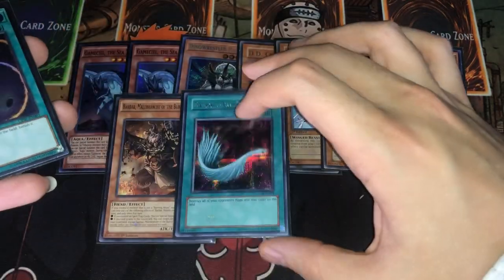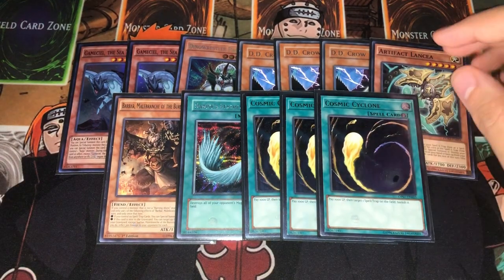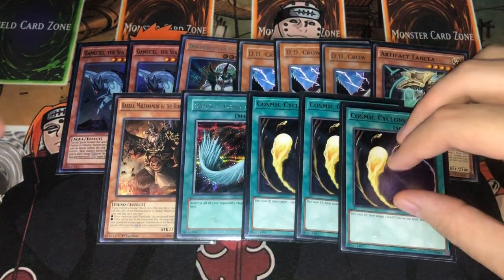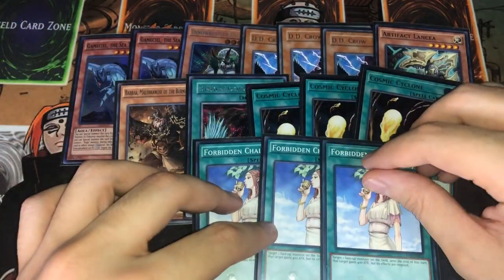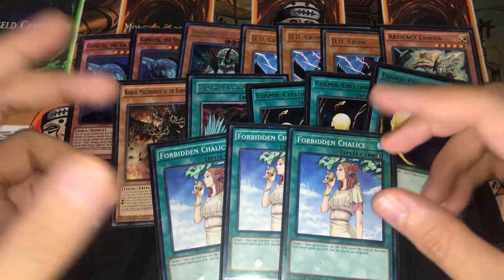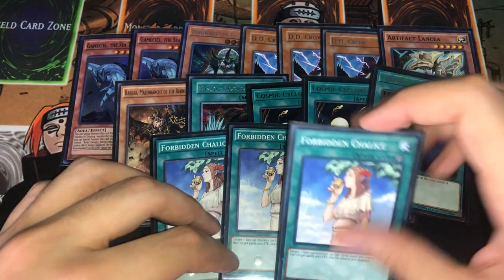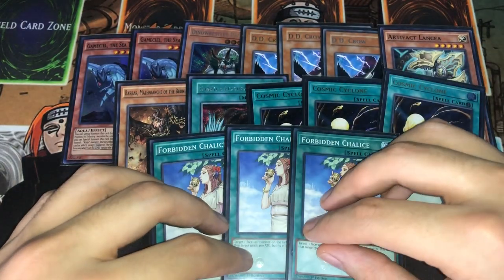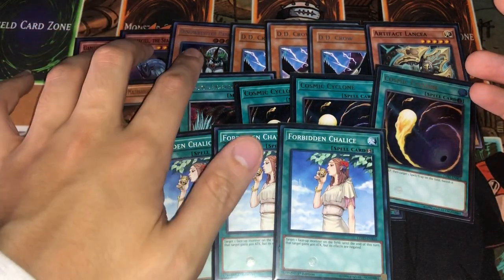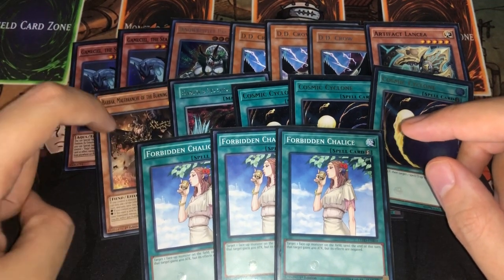We're playing back row removal because my locals likes to play a lot of back row and stun decks, and Eldlich is pretty viable in today's format. We're also playing triple Skill Drain Chalice just in case we saw Scythe — we never did see it, so it never got sided in, but in theory it should be good. If you have Droplets you can play those instead. I'm very happy with this side deck overall; the only things I'd really change are maybe those first three cards.